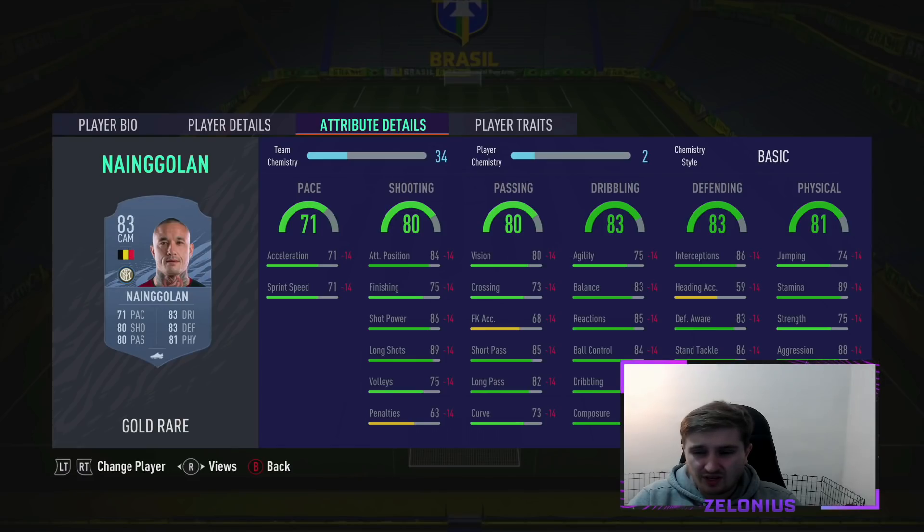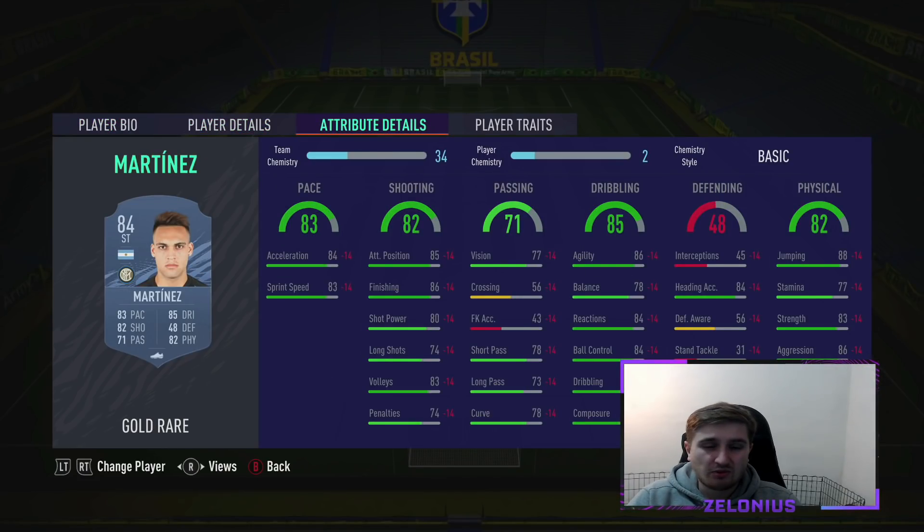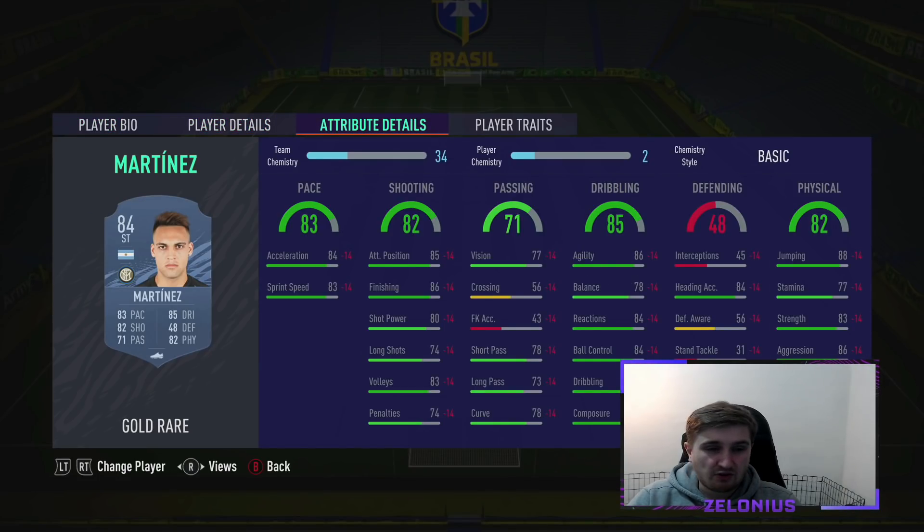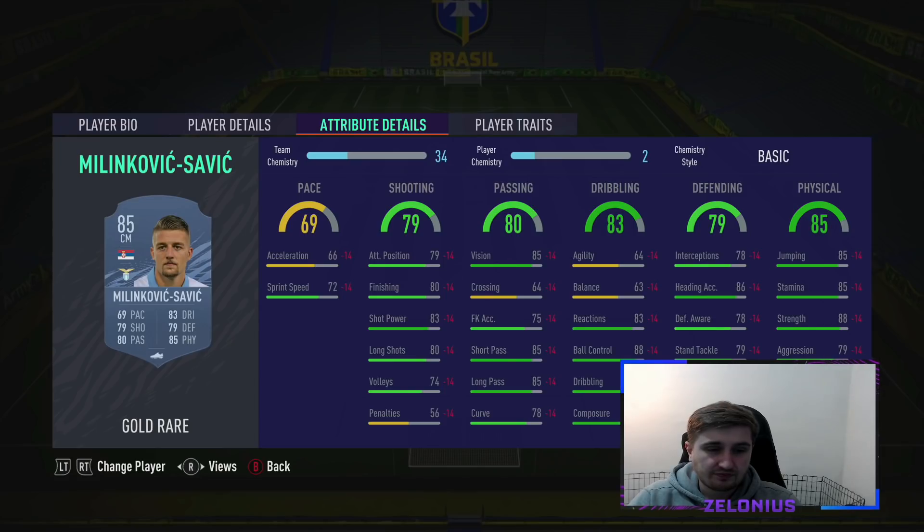Nangolan — he's around 15,000 coins. Very good links being Belgian into Milan, and he's just very solid all-round. He's not an insane card anymore because he's lost a bit of the pace and physical, but he's still very good. Lautaro Martinez is one of the best value cheap strikers in the game — has a bit of everything, there's not really a major weakness on this card. A few informs and he becomes a really elite card. Malkit Savage is so cheap — I think he was like 6,000 or 7,000 coins. There's quite a lot of cards on this list you can buy and you'll never lose coins on them because they're so cheap that when we get SBCs, they'll rise anyway.